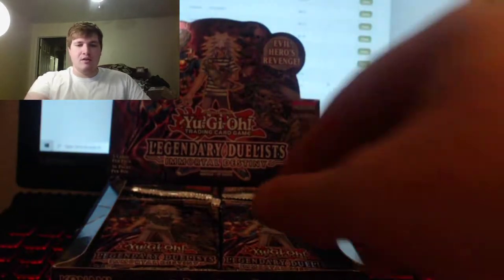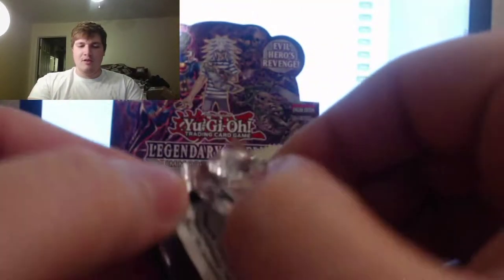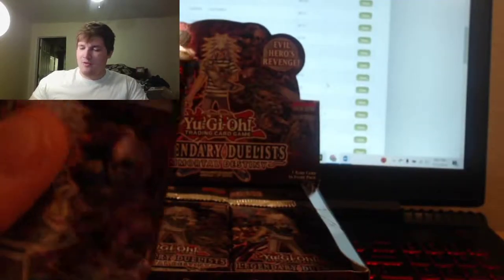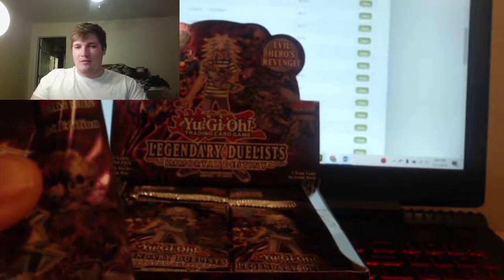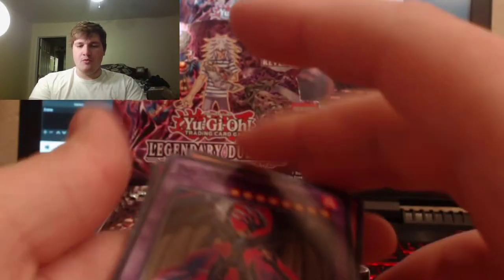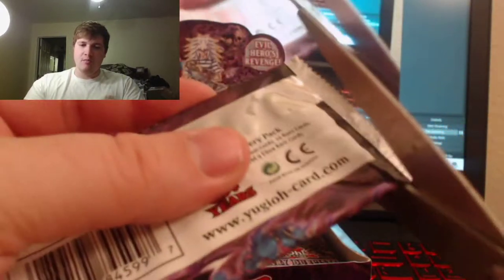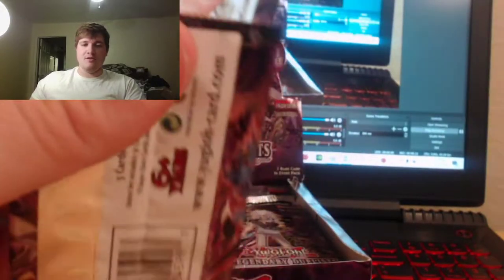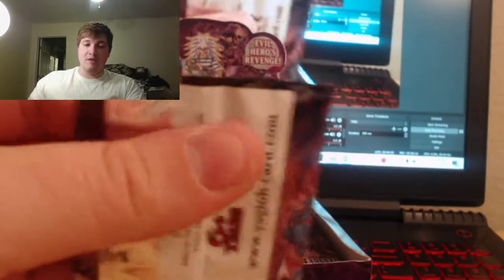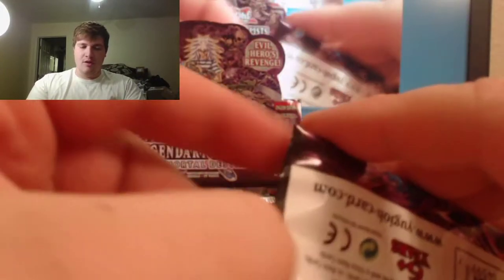That's the Evil Hero Necro Shade — that's super sweet. I hope we get some more of this guy. I was about to start ripping these packs open — come on, gotta be a little more respectful than that. For some reason I cannot open packs to save my life. Another Evil Hero, sweet! Dark Calling, starting to rack them up. This Evil Hero stuff — I can really get behind this booster box. A lot of these cards I really like, not just from the anime but just being Evil Heroes.